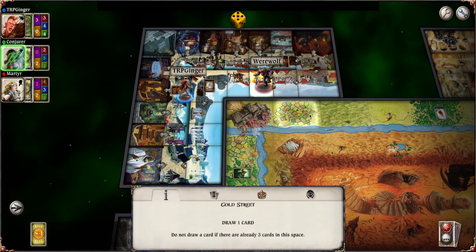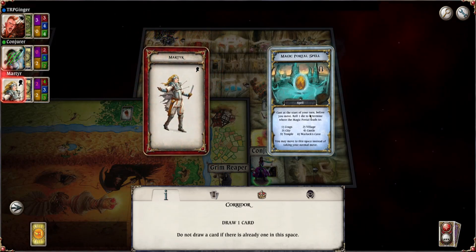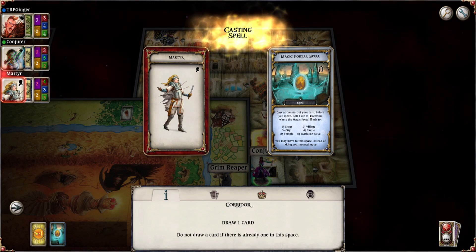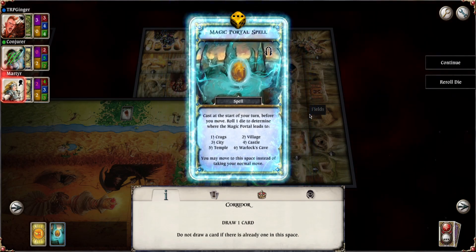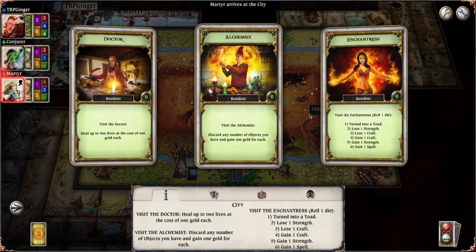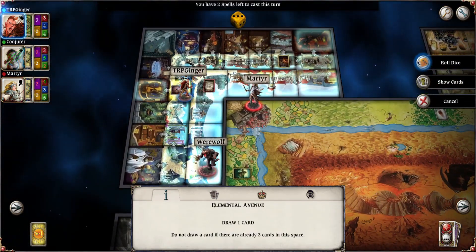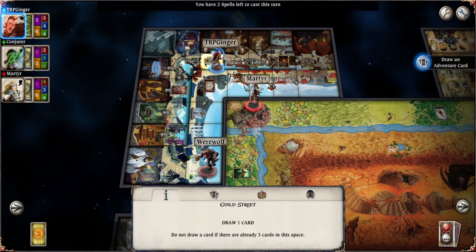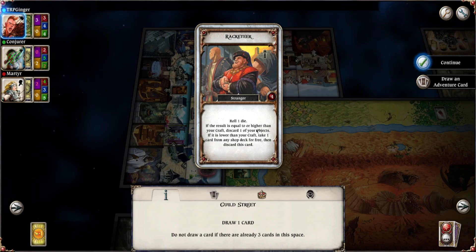Don't you send the werewolf towards me — you better send that thing out of here. You bastard. I didn't do anything to you, Conjurer — why are you coming after me? Magic portal spell, very nice. Rolls a three and goes to the city. Don't come into the city, I'm in here doing stuff, leave me alone. Go to the doctor — pay your gold that you took from my lottery, you joik. Just in here trying to make an honest living, trying to find things to fight but it's just strangers.